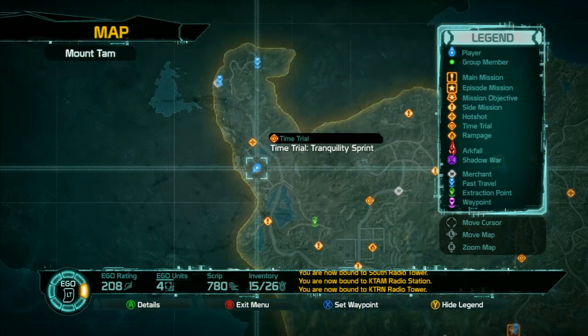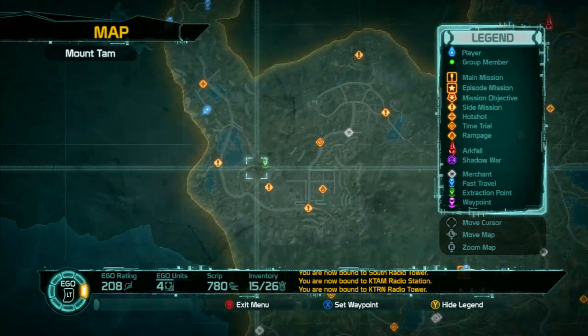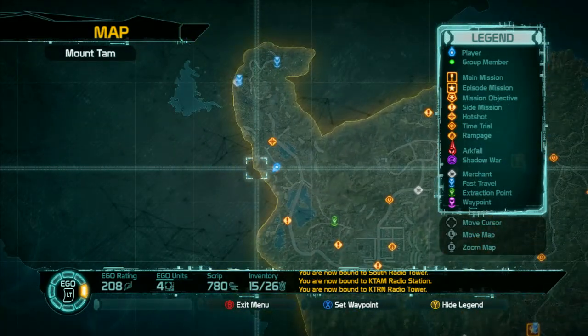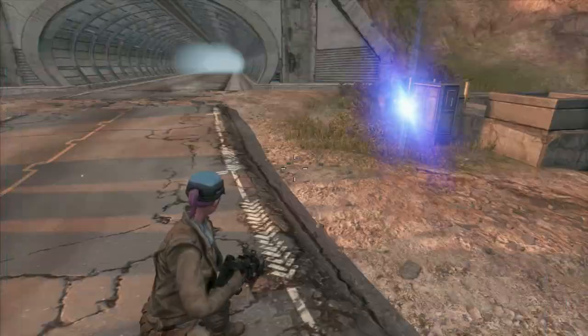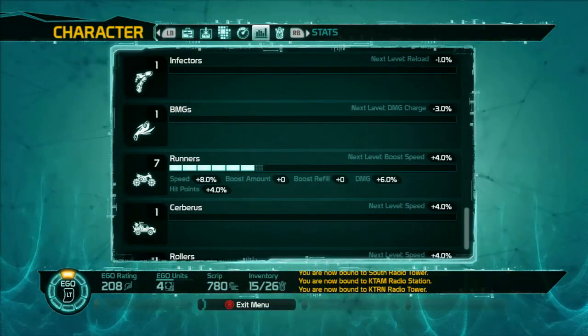There are two requirements for this one for pursuits. One is silver to do a standard Mount Tam pursuit, and one is to get gold in it for another for an actual vehicle pursuit.